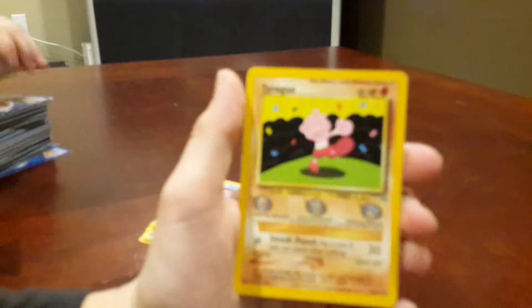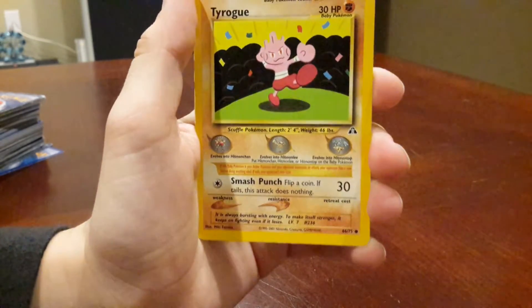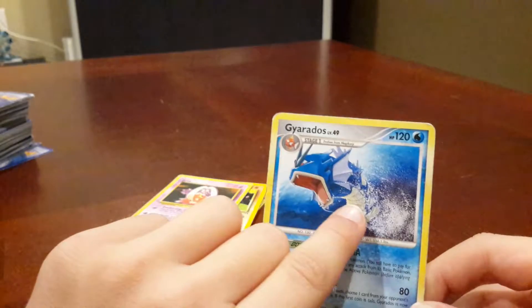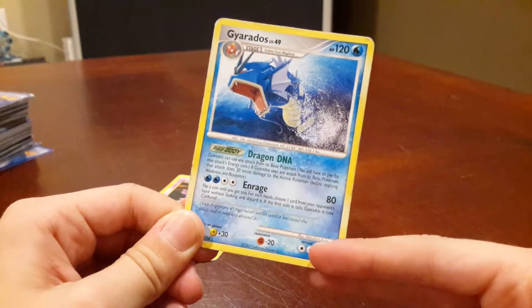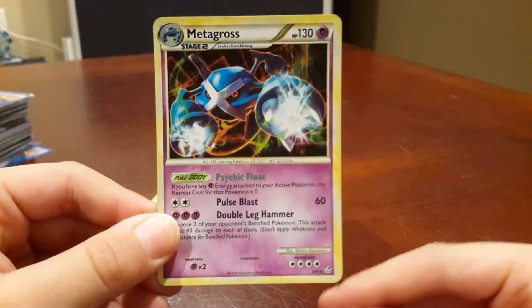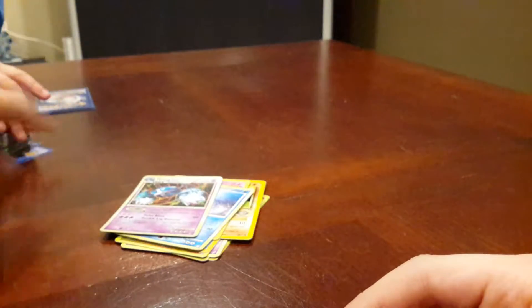Next card: this is a Tyrogue, also from 1995 to 2001. This is a Jynx base set. This is a Gyarados — that's not damage, that's actually part of the card. It's got Enrage with 80 damage, 120 health. And this is a Metagross — it evolves from Metang. It's a holo. It's a promo as well — wait, no, it's not a promo.